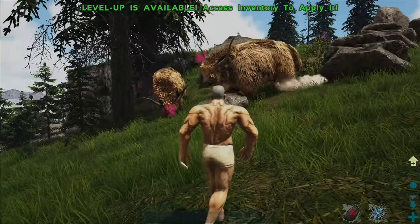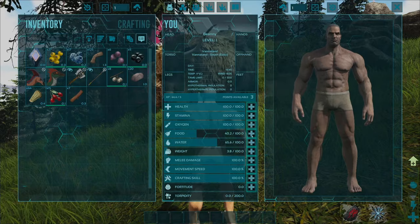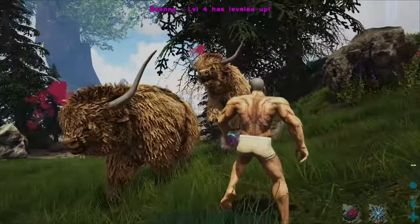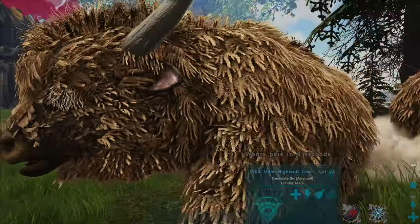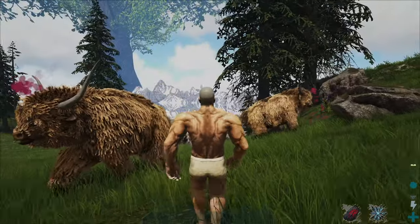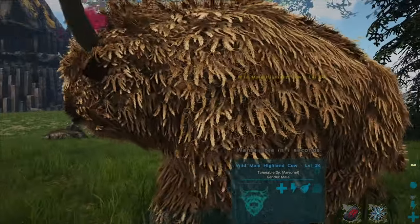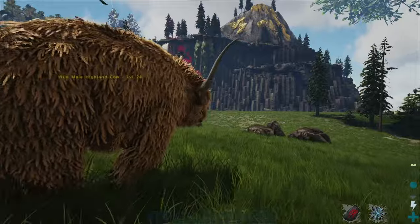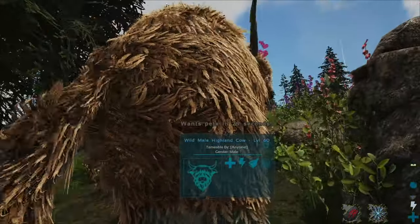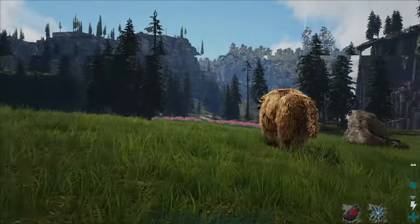We're gonna get ourselves some cows. This is a public server after all. We always gotta pump some weight — we've got S+ as always. We've got Eco's Highlands mod, which brings some really cool things. We got Castle Keeps and Forges — that's the building mod. We've got Dino Storage mod as well, which is a must.